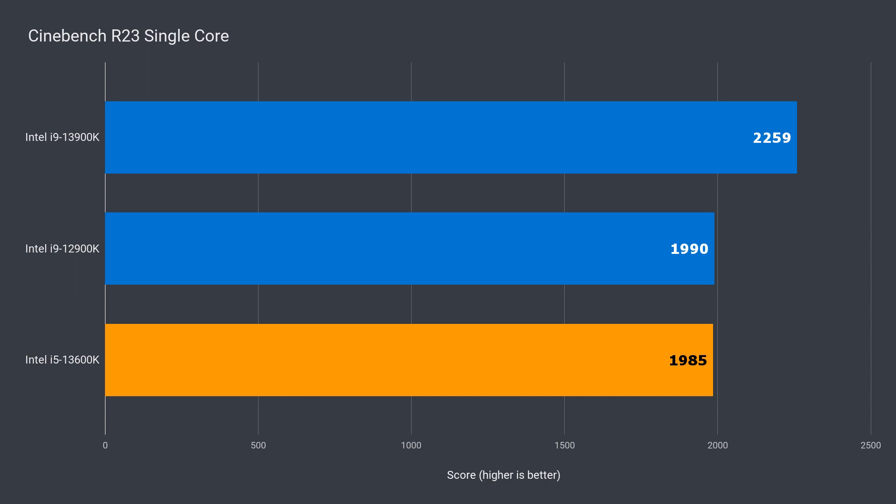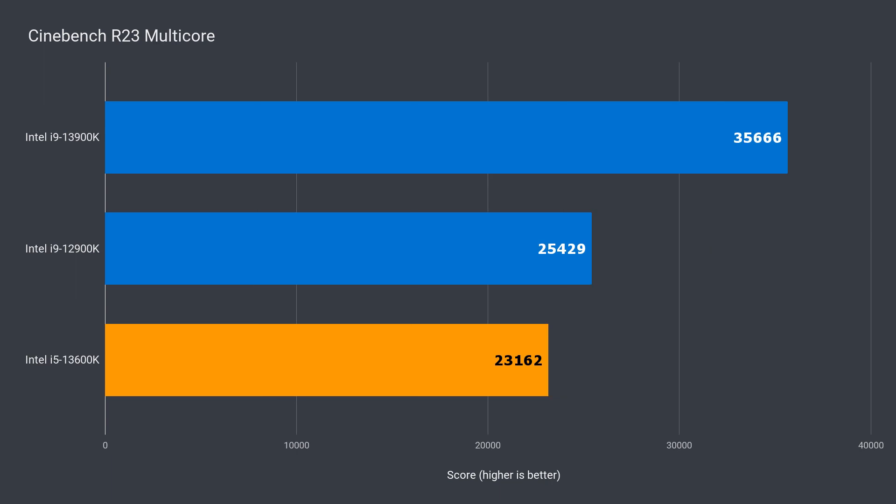In single-core Cinebench R23, the 13600K is pretty much identical to last year's i9, and for multi-core it only falls behind by 10%, so the i5 is a great productivity CPU for the asking price.